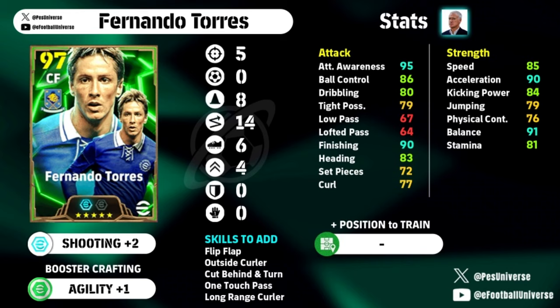It's definitely not a meta card — there's just no comparison to some of the meta buys. But this card reminds me of Forlan, who I really liked. Skills to add: flip flap, outside curler, cup behind, turn, one touch pass, long range curler — modify based on what skills you have available. Is 90 finishing enough for Torres? Yes — if you're struggling to finish, focus on the angle and difficulty of your shots. It's a really solid card for 500 coins.